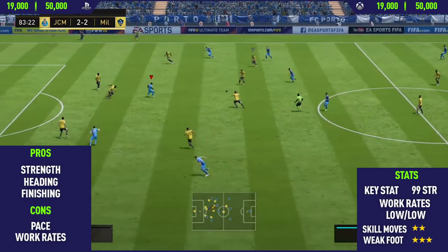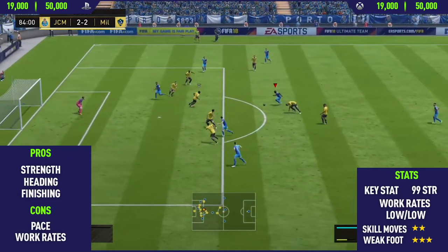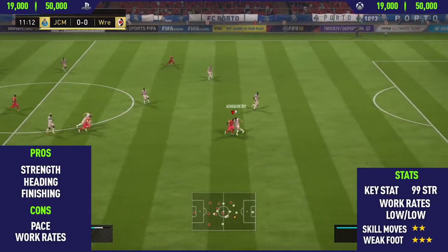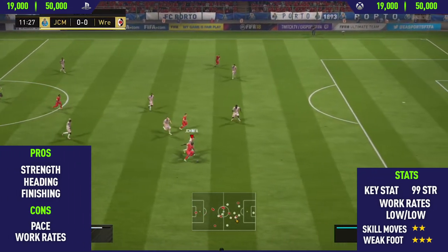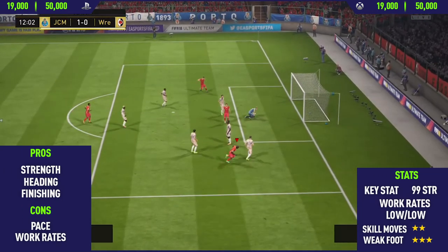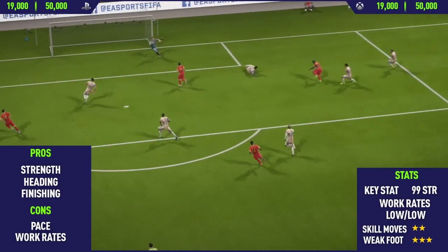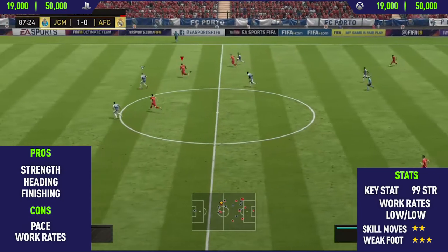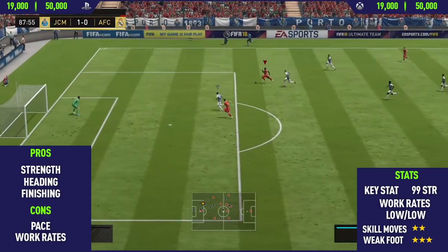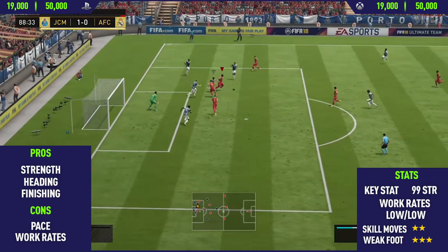Moving into the highlights for Team of the Season Akin Fenwa. The first pro on this card — and probably the most obvious — was this guy's strength. He has 99 strength; I think he is the strongest player in all of FIFA 18. The next pro was his heading. He's only 5'10", so he isn't really the tallest, but he seems to win the majority of headers from goal kicks. The main reason is his whole physical presence — he bullies and shoves off defenders to win headers rather than relying on his height.